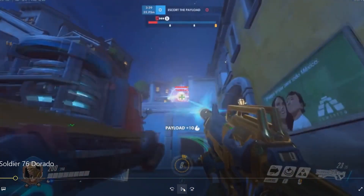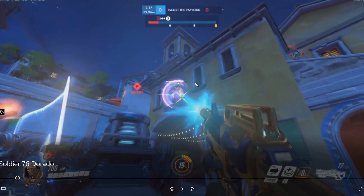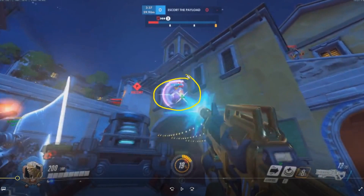One thing I do notice is he throws around his rockets a little bit liberally. He throws this rocket at this Roadhog right when his McCree gets hooked and bubbled, and I don't hate this rocket because maybe you're putting out enough damage for the McCree to get the kill on the Roadhog, but it's a general habit I see this player have.